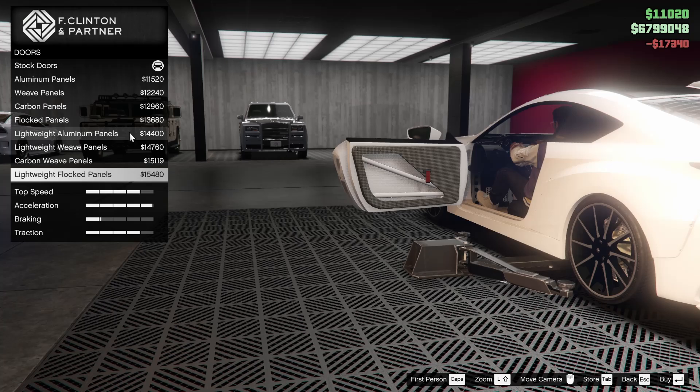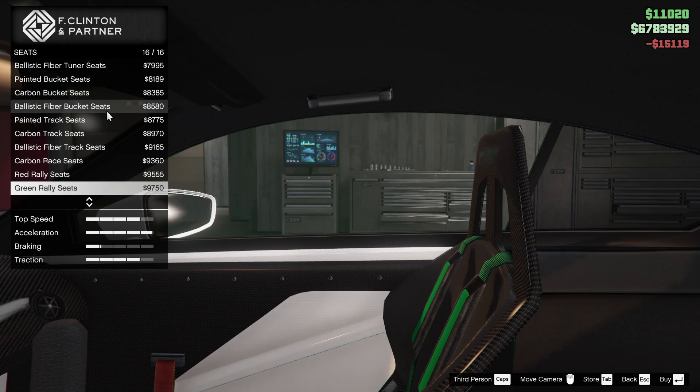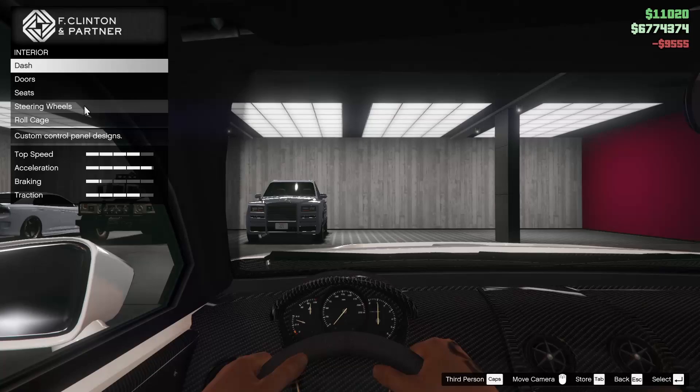For the dash, we will go for the carbon dash and the stripped interior — I like that look. For the door cards, we'll go for the carbon weave panels. For the seats, let's go for the red rally seats. They're carbon fiber and they look pretty sick, so we'll go for that.